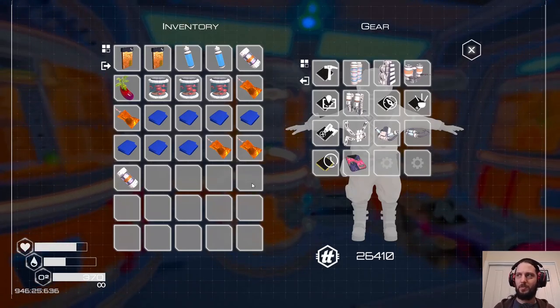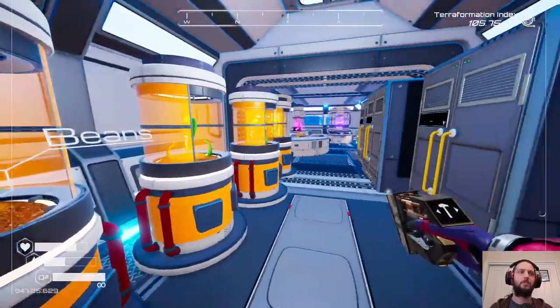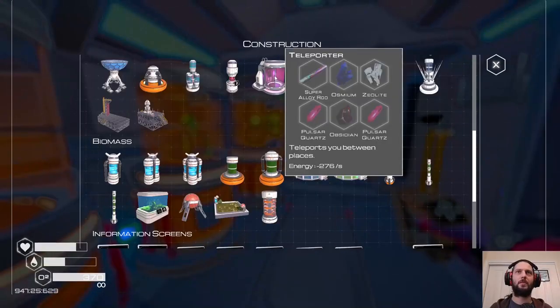I don't like the idea of the teleporter in this game — it seems a bit too convenient. No power draw, no structure needed... oh wait, it has got power draw. It's like 276 per second, so it's a high power draw.